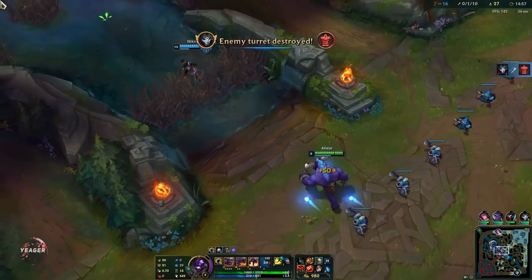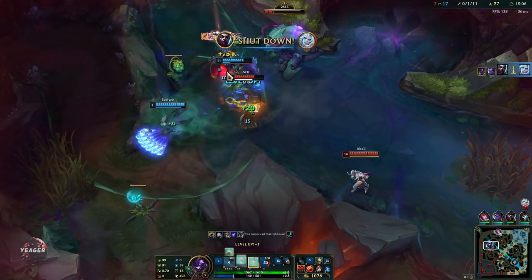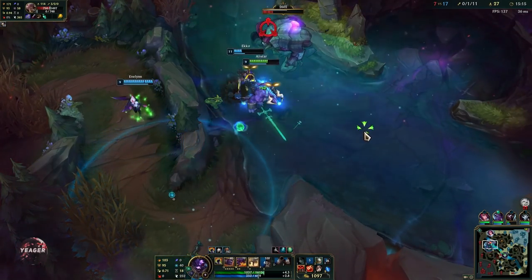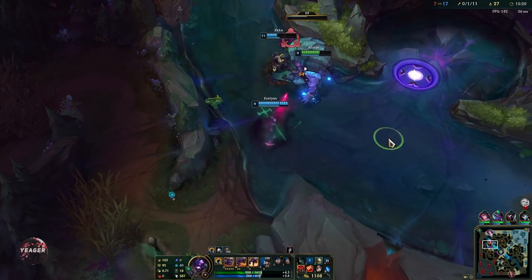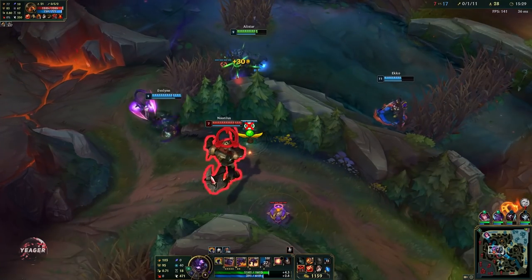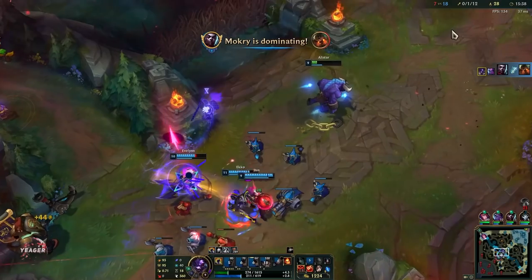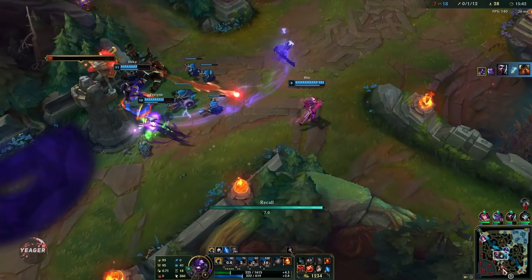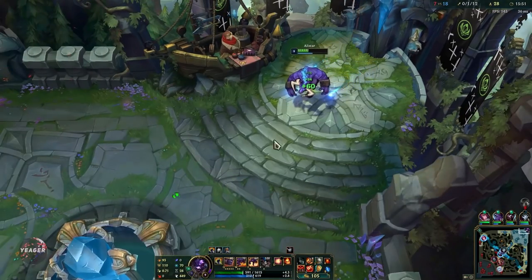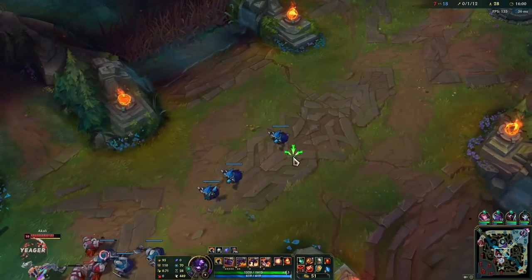Constantly looking for roaming opportunities, going towards the Herald right now. This is what makes support so OP because they are able to do this. I missed the WQ combo right there but we got the kill still, and we can take the Herald - we should definitely take it because it is so low HP. That's another roam that gave a small victory for our team, and another kill. So if you are able to roam a lot and especially out-roam the enemy support, this is a role that can really carry the entire early game. Since it is a snowballing meta, carrying the early game most of the time will end up in a victory.